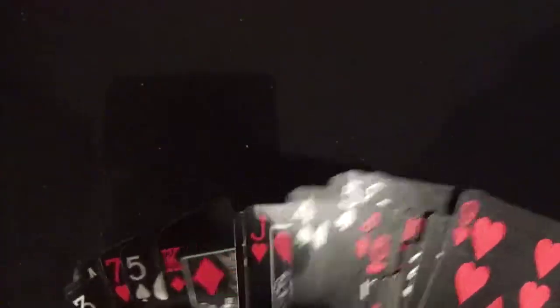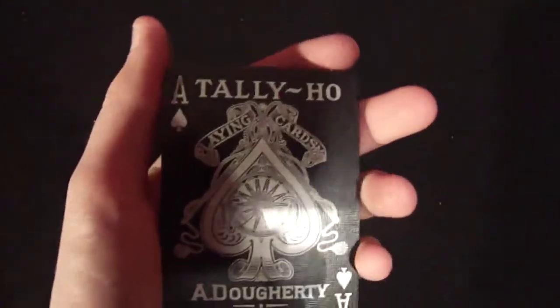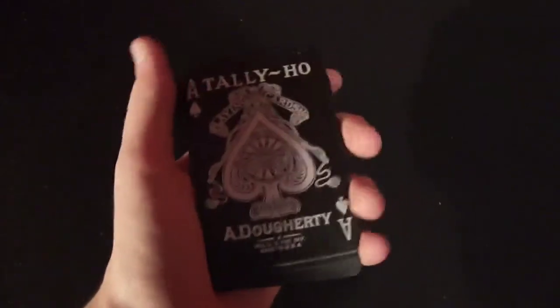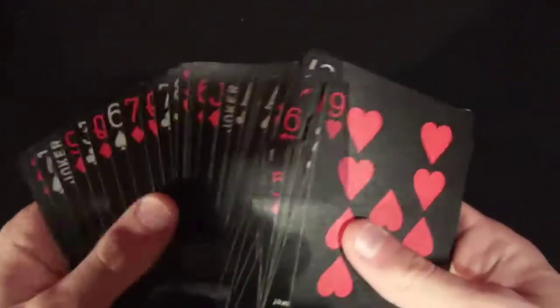The pips are a nice dark red and they do go well with the black background. The Ace of Spades and the Jokers — the Jokers are the standard Tally Ho Jokers but in silver versions. The Ace of Spades I really enjoy because it's just so cool. It's like when you go to a photo shop and do one of those effects on your phone and it comes out looking really weird. The back is just normal, nothing wrong with it. The deck handles well, it lasts a long time, and it has a black border. This is different to the white version of this deck and I really do enjoy it.